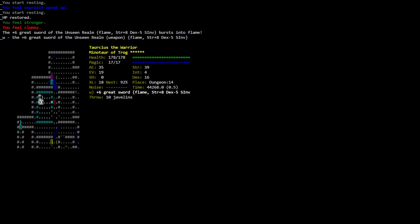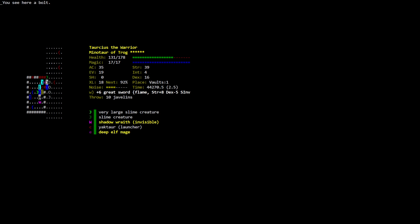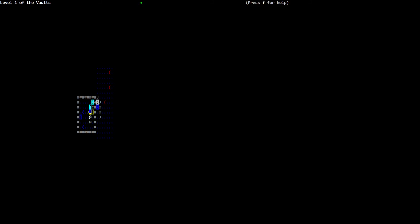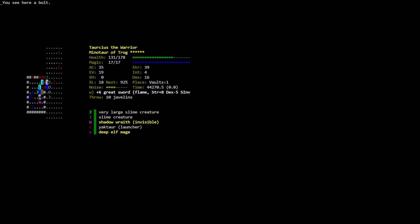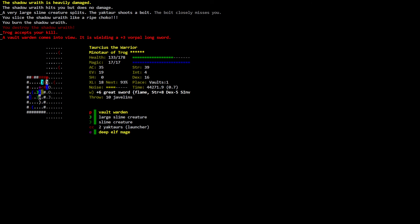I'll wield this one so we can see invisible. Oh my lord — you go down through the gate. The shadow rift comes into view. The slime creature quivers. The very large slime creature hits you. The yaktor wields a zero arbalest. The shadow rift hits you but does no damage. The very large slime creature hits you again. Oh no. A very large slime creature splits. The yaktor shoots a bolt — barely misses you. The shadow wraith — you hit it, you burn it, heavily damaged. You destroy the shadow wraith.